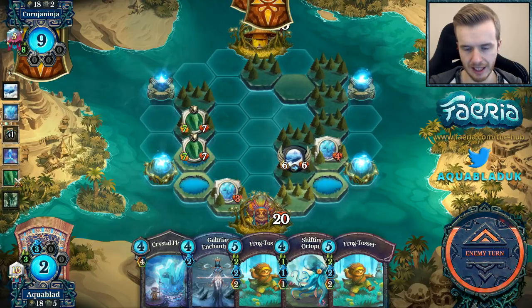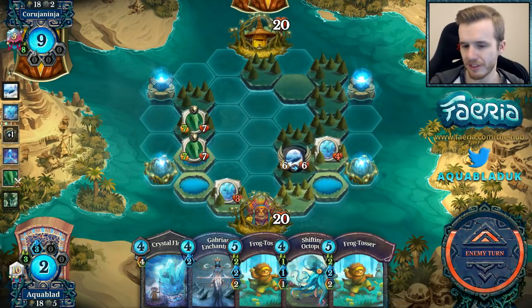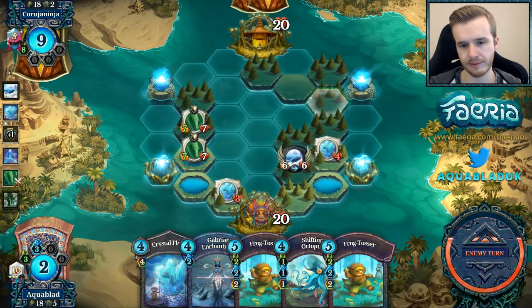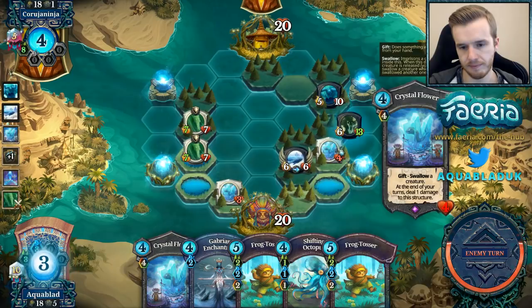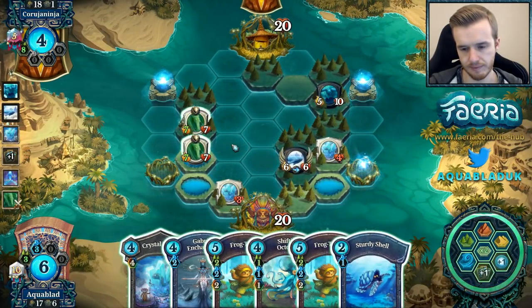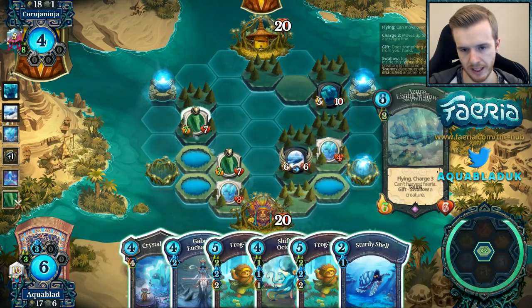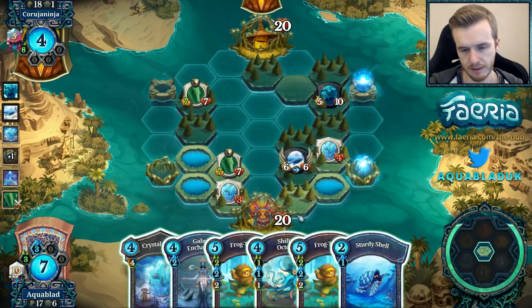We can just swallow this. Crystal Flower is pretty important in managing the board against these slower decks. As you can see from the previous game, it helped but we didn't have any creatures — that was the main problem, we didn't have any early game creatures. Sad times — going to Skywhale our poor Apex Predator. Mono Green with Skywales, not something you see very often. Farrion Golem.